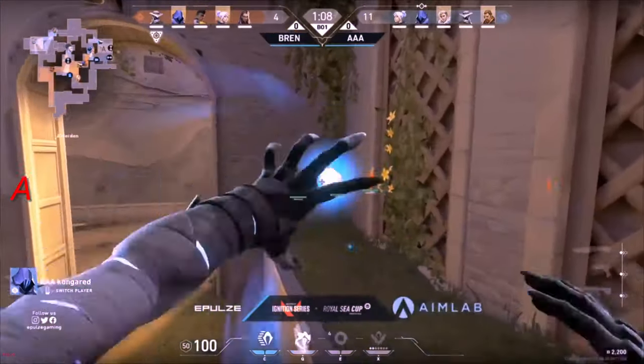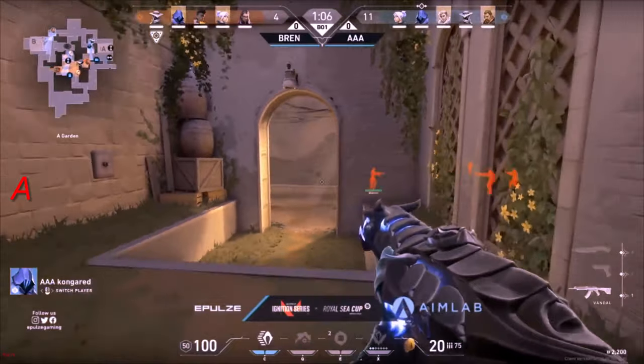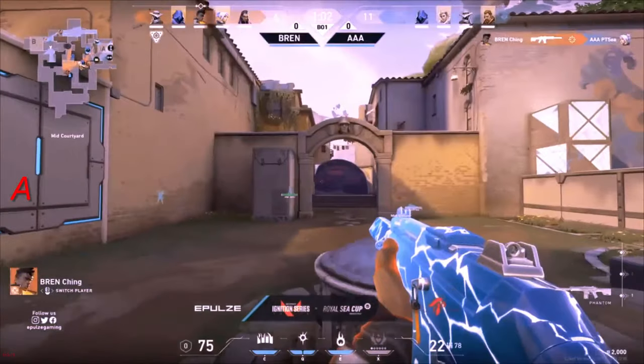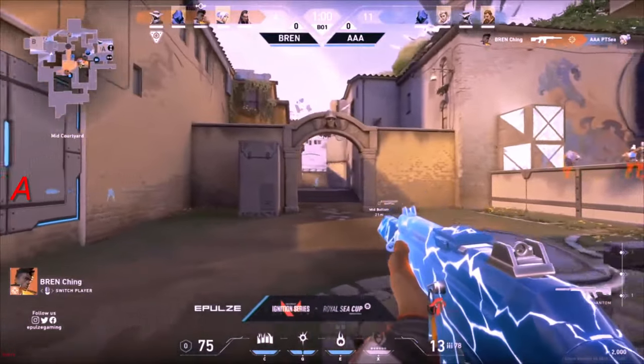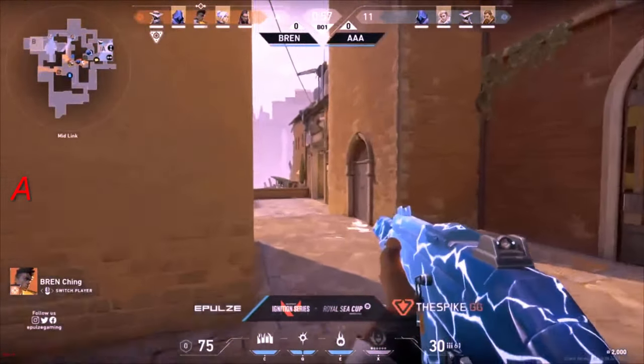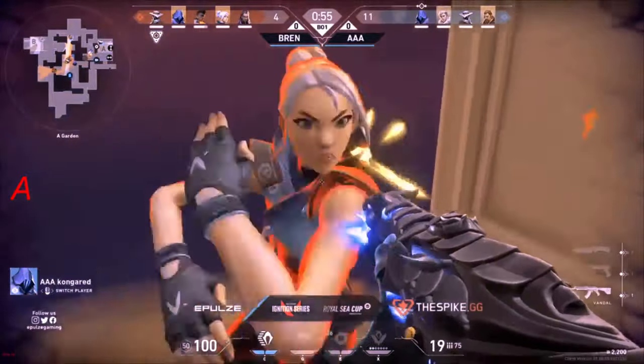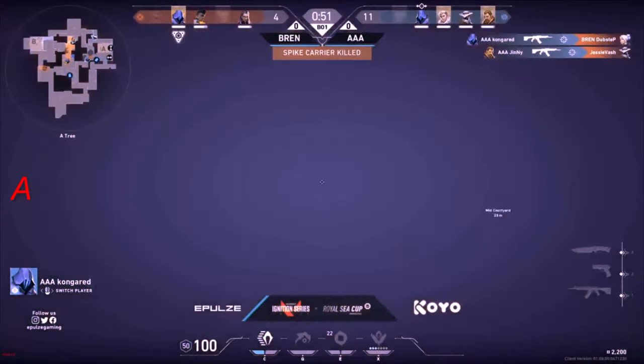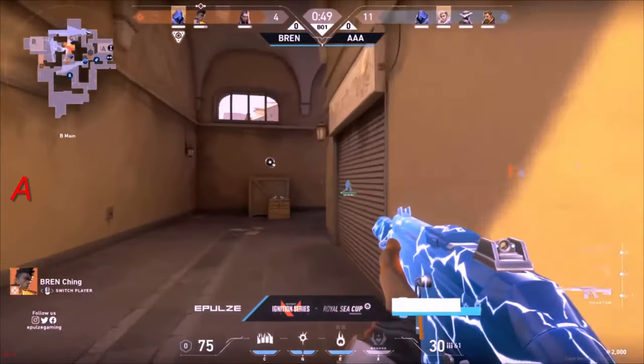Congrat just spots out the Jett — stealing sight. This one Paranoia onto three. Ching takes out PTC — was that PTC's ult? I'm not too certain — we'll have to see whether or not... well in any case, both Jetts are down now. So that's going to be it there.